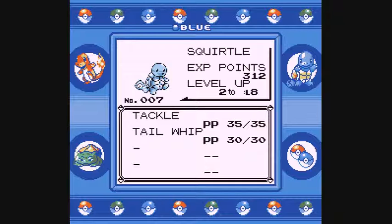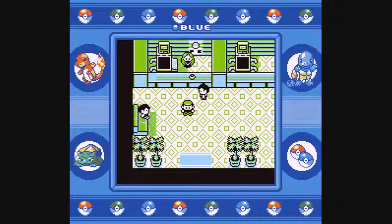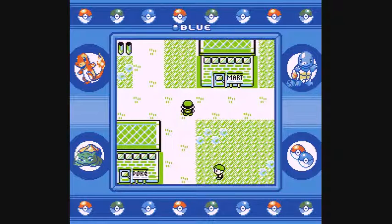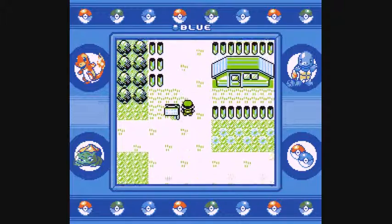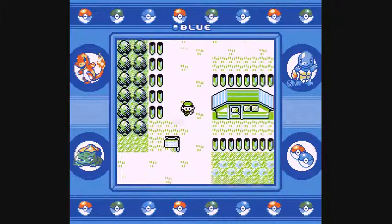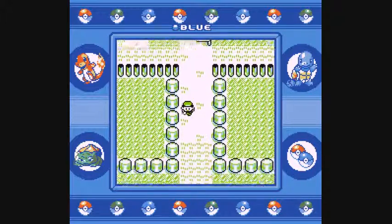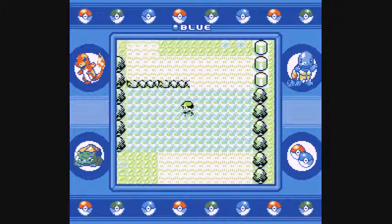He needs two experience points to get to level 8, so if we're lucky we'll get Bubble at level 8. In the last episode we did take on our rival for the first time — an epic battle of Tackles left and right. We managed to get up to Viridian City, picked up Oak's Parcel from the Pokemon Mart, delivered it to Professor Oak back in Pallet Town, got the Pokedex, and learned how to catch Pokemon from this old man who catches a Weedle at full HP and then tells us to weaken Pokemon. But I'm going to follow in his footsteps and start catching some Pokemon. You can just throw a Pokeball — so we're jumping right into Route 1 to see what we can catch.